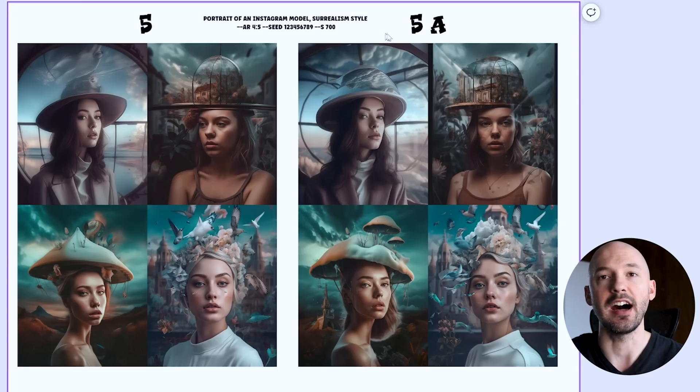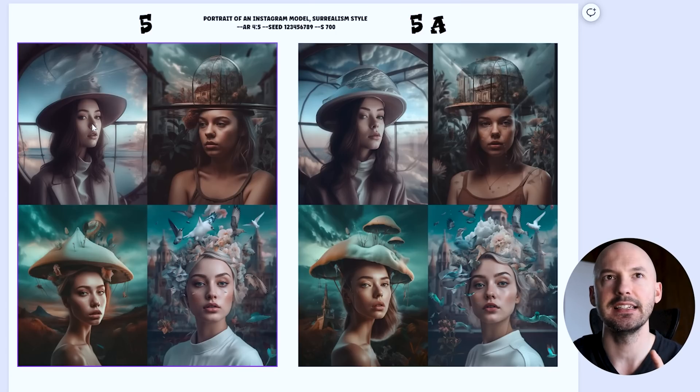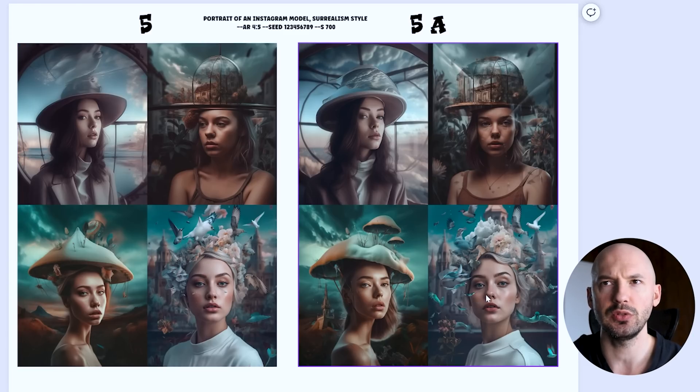I think there is a big difference between the new algorithm on the left and the old algorithm on the right. Number one in the new algorithm looks good, but in terms of surrealism style I like the older 5a better. Number two — the new one looks okay, but I feel like the old one looks better. Number three in the new version doesn't make much sense, but in the old one you can see mushrooms on her head and a little castle in the background. Number four — I actually don't mind the new one, but the old picture looks better. This first test caught me off guard.